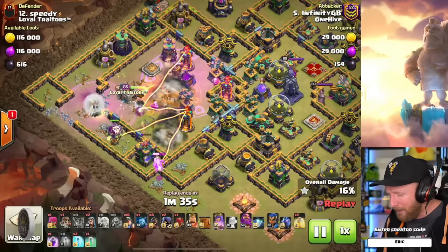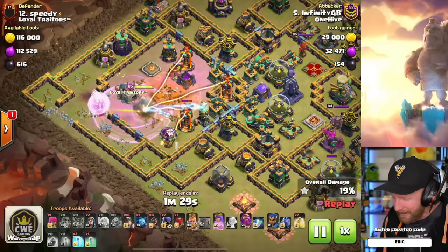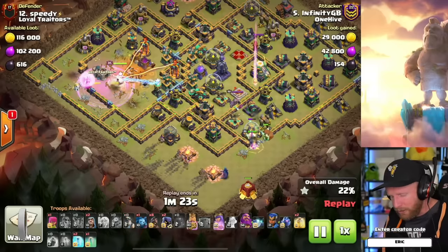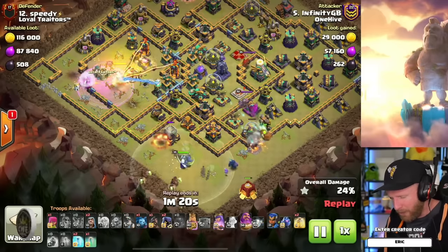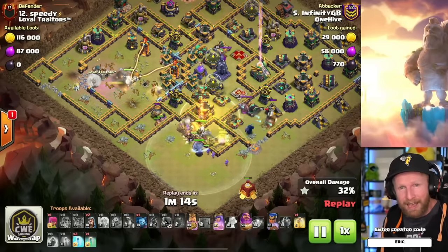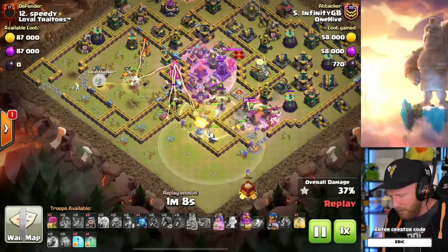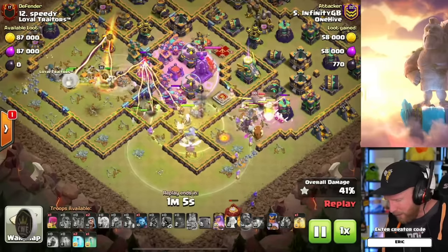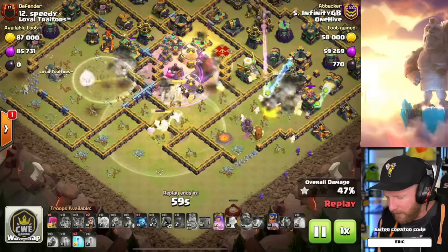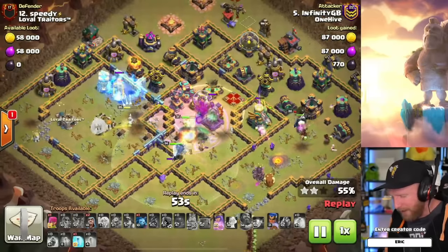If a base has an exposed town hall with bomb towers and multi-infernos in the town hall compartment, consider a queen charge hog miner hybrid instead. Charge the queen in, take the town hall down, then before she steps into further danger, put in the hybrid using the queen charge area clearing as a funnel, and use the king and siege barracks as a funnel too. Interestingly, we're still seeing a lot of siege barracks use and not much battle drill — I haven't seen a lot of it in wars.